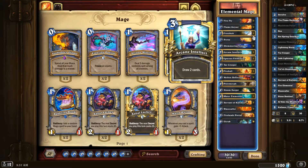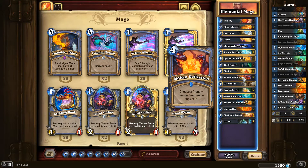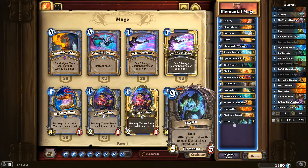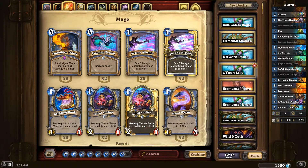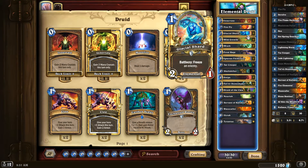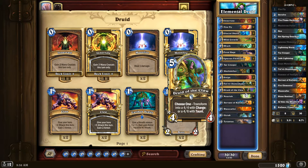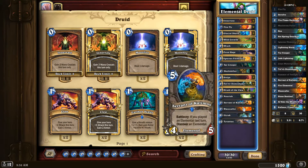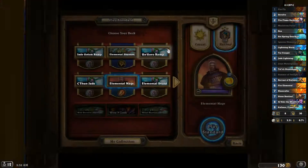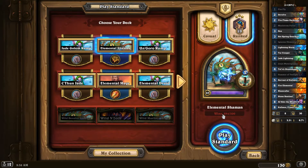I'll do a quick refresh with the elemental mage next. I was thinking last night that two Molten Reflections might be a little greedy, but we'll see. Maybe cut Polymorph — I love poly for hard removal, but maybe we won't need it. We'll fine-tune it as we go. It might work really well in the shaman too. The elemental druid should be good as well — the shards buy you time, the curve is solid, you have good backup taunts, a huge late game threat, and good cards. Anyway, I hope you enjoyed that — I'll definitely be doing more, grinding ranks this season. Okay guys, bye!